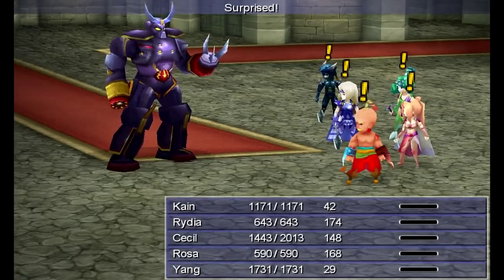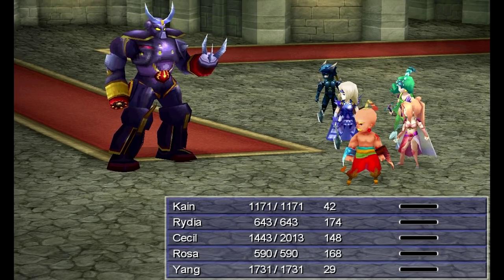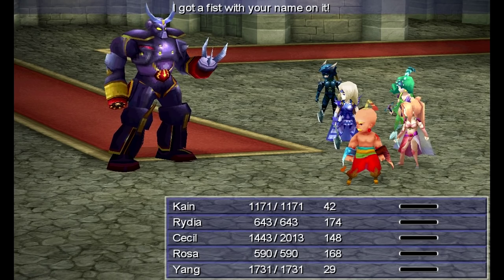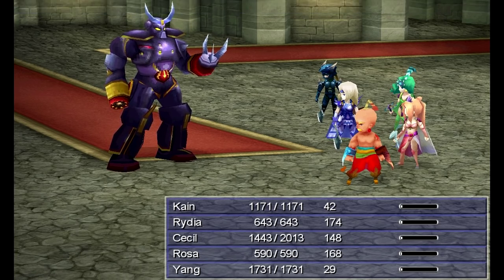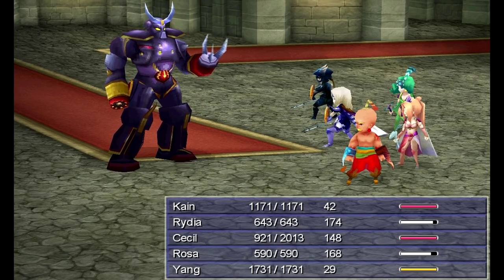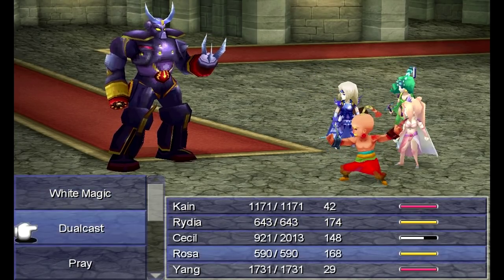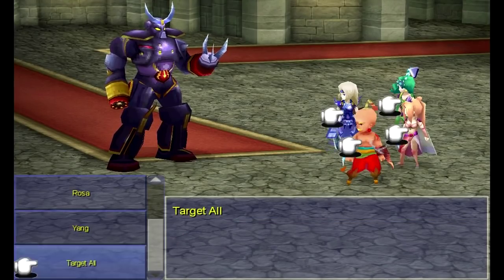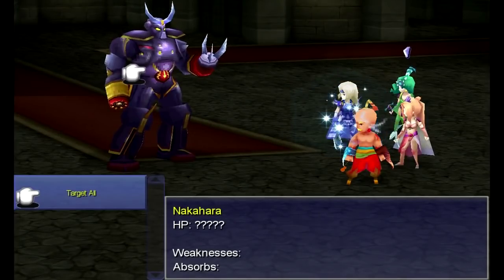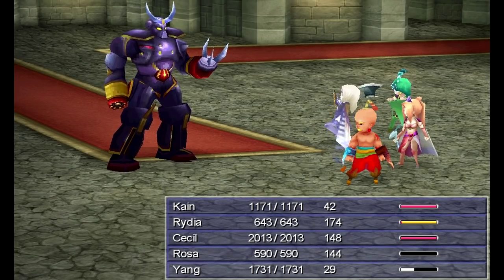Uh-oh. What? I don't remember this guy. And of course, like all good JRPGs, there are always giant robots — always. I might be able to beat this guy. I'm not even gonna bother trying to use Cry; I'm going to assume he's immune to it. Let's get Focus, use Dual Cast, Protect on Cecil, and Kira on Cecil. I guess this one is just randomly encountered in the area.